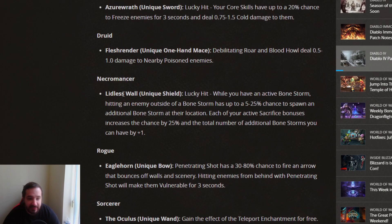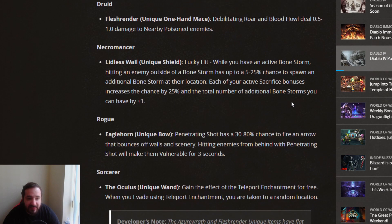Necromancer got the Lidless Wall adaptation. Lucky hit: while you have an active Bonestorm, hitting an enemy outside of the Bonestorm has up to 5% to 25% chance to spawn an additional Bonestorm at their location. Each of your active sacrifice bonuses increase your chance by 25% and the total number of additional Bonestorms you can have by plus 1. I think that's actually a pretty good unique — Bonestorm is pretty powerful for Necromancers. I think that'll see a lot of use.